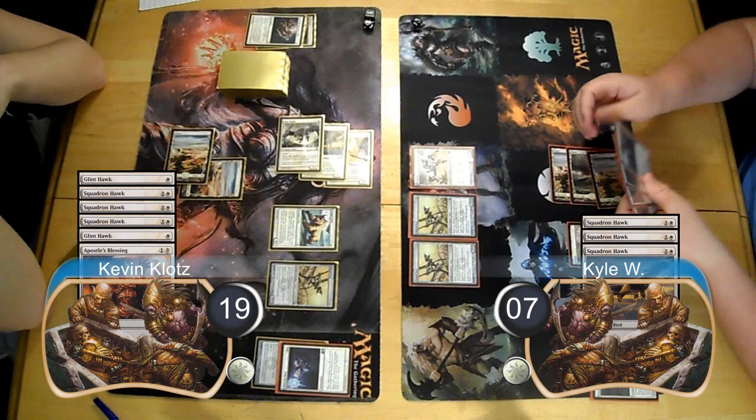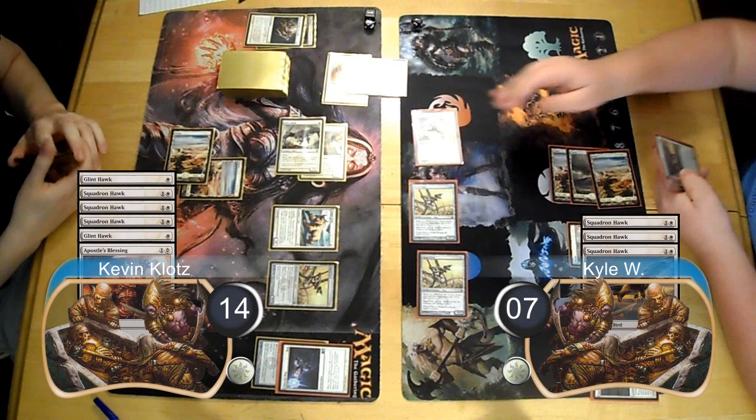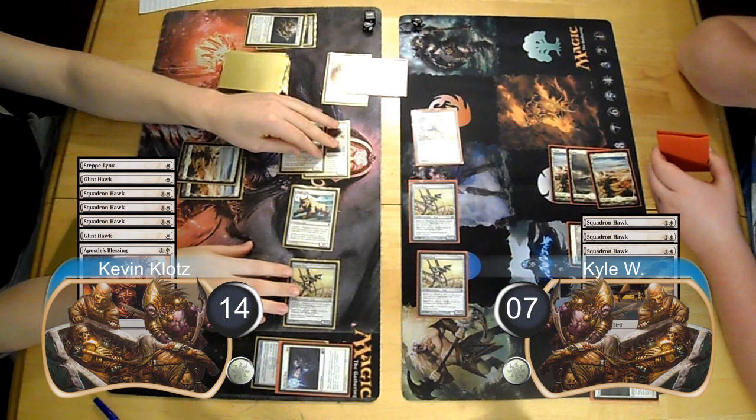Post-combat, I replayed my Signal Pest. Kyle then got rid of my Core Sky Fisher with a second Oblivion Ring and attacked with his team for five damage, taking me down to 14 life. I started off my next turn by attacking with my team for six damage, taking Kyle down to one.